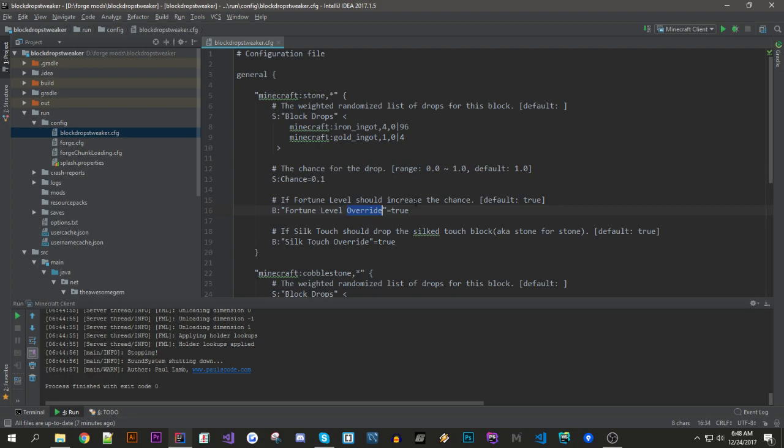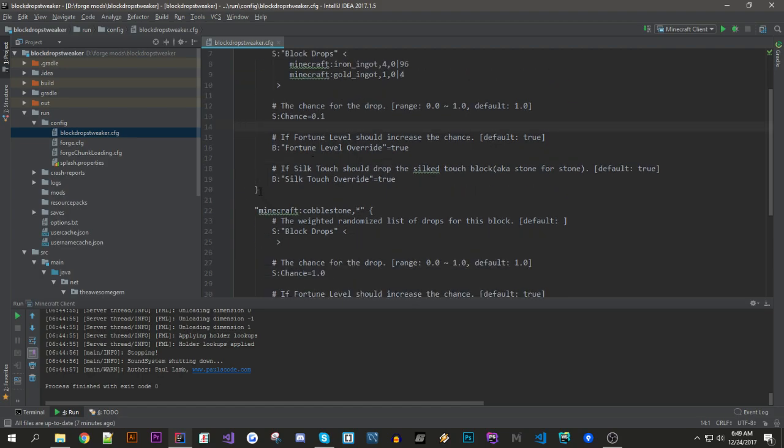The fortune level override means that if it's on, the fortune level of your pick will increase the chance of getting the drop, so if it's false then the fortune level wouldn't matter. Then there's the silk touch override, which means if it's on, silk touch won't affect the block drop — so you could mine stone and you would get stone instead of the modded block drops even if you have silk touch.